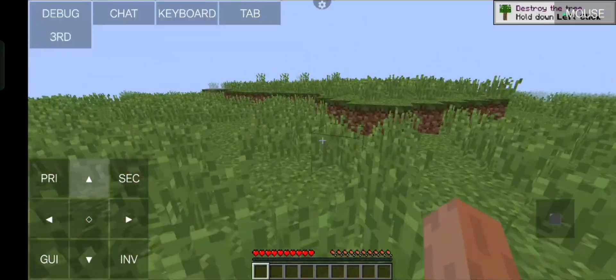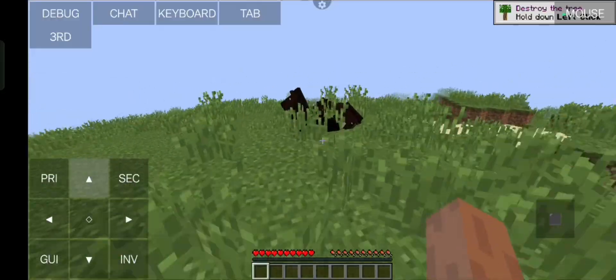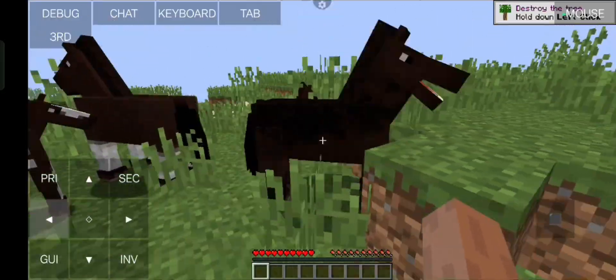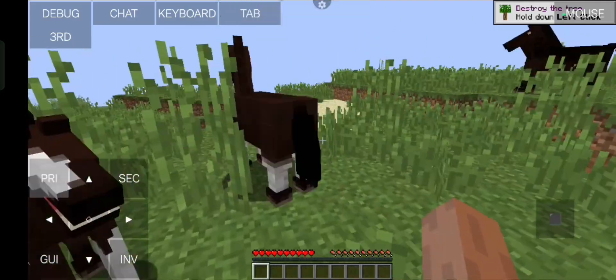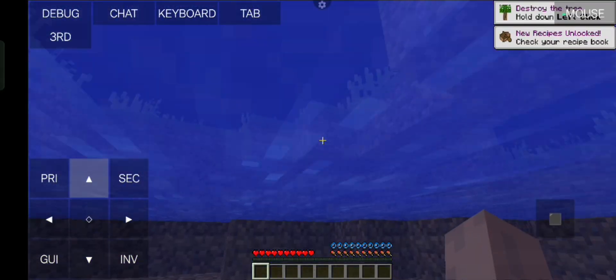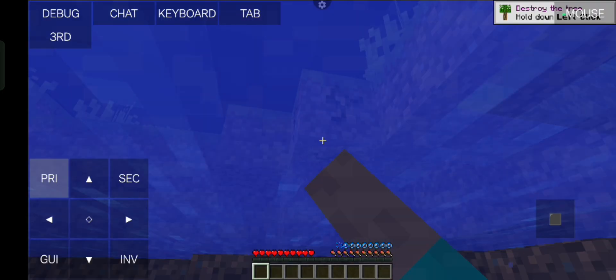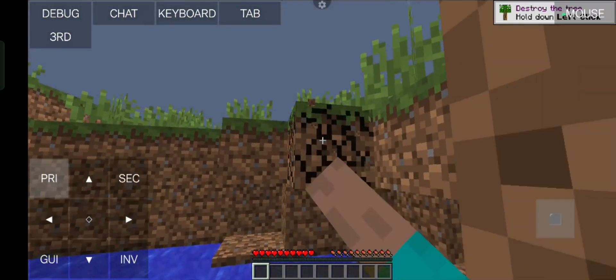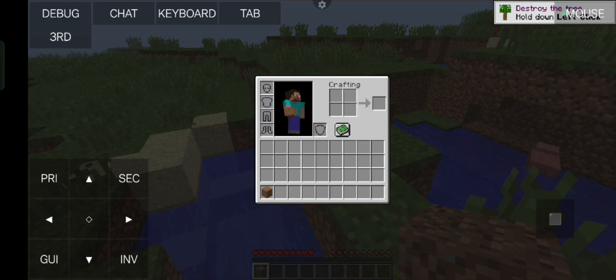1.12 is running pretty smoothly on my device. My device is actually pretty low-end — it's a budget device — so it's pretty surprising to see how well this does. I'm just beating up a whole load of horses here and it runs pretty fine. You can access your inventory and we can also use the mouse for accessing different elements.